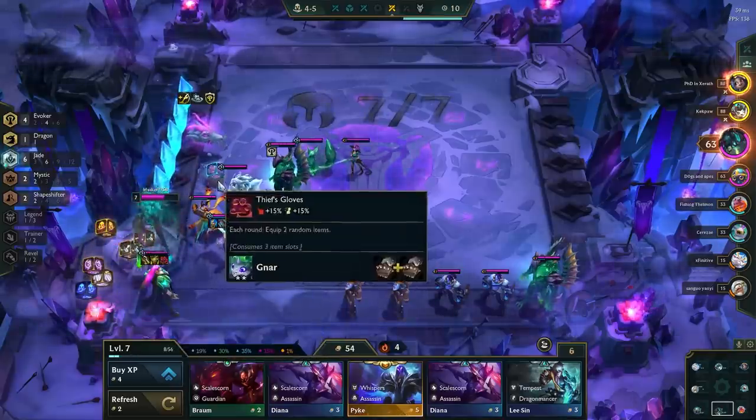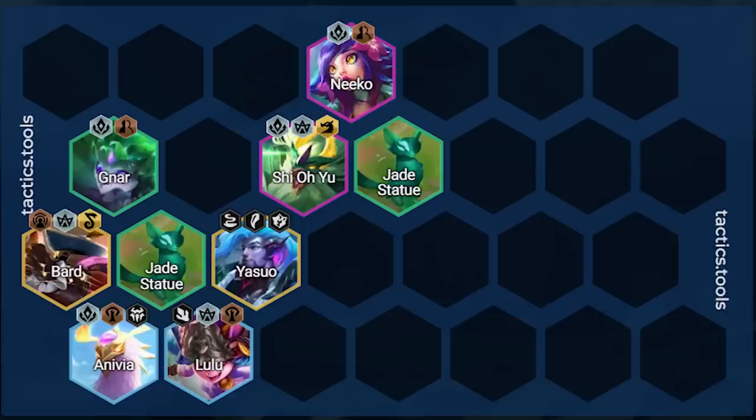For general positioning, Niko goes in the frontline to solo tank and make units wrap around her. Shiyou is just behind her to not steal aggro and to get value from the Jade Statue. The other 5 units are all around the Jade Statue to get the buff, with melee champions in front. Yasuo is pulled 1-hex back to make sure Shiyou gets to walk forward. If running multiple units with 4-hex range, make sure Anivia doesn't get trapped in the corner.